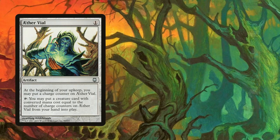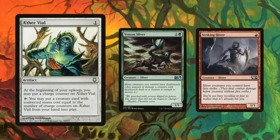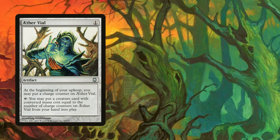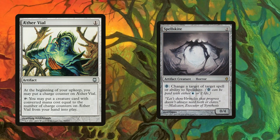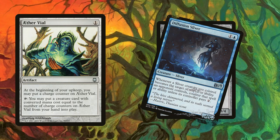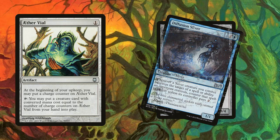In a creature-heavy meta, Venom and Striking Sliver together can be absolutely brutal, especially when Vialed in as a surprise. Striking Sliver alone is nothing opponents will fear, but add a surprise Deathtouch to the mix and your opponent is wishing they hadn't attacked. Vialing in Spellskite for protection can also be a nice surprise — when opponents bolt your sliver or if you're playing against Infect and need to redirect a Mutagenic Growth, they'll be very sad to see that surprise Spellskite. Just keep in mind: Vialing in a Diffusion Sliver will not protect slivers already targeted, as the cost only applies at the moment the target is declared.